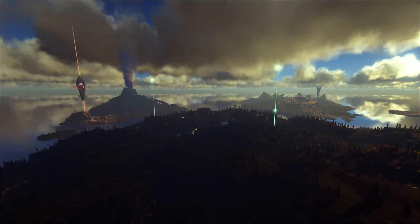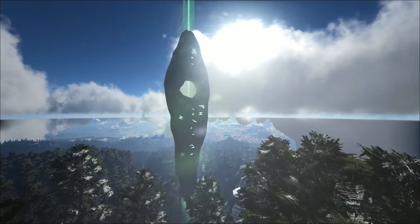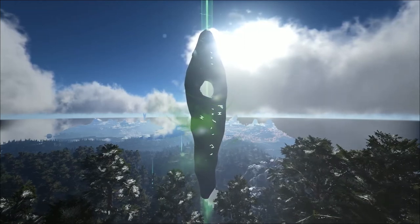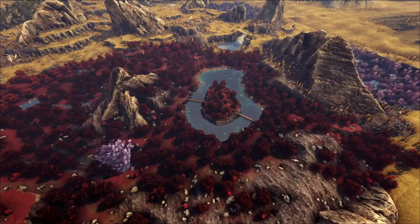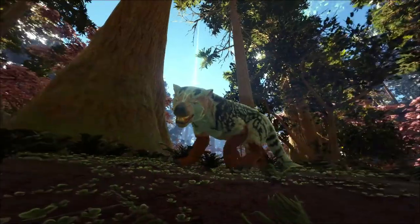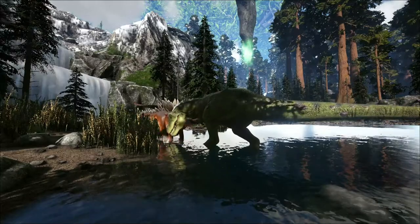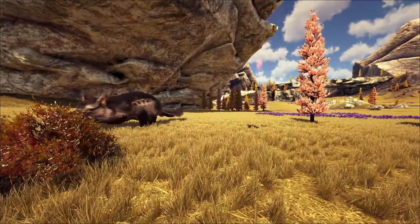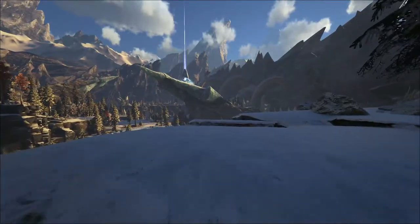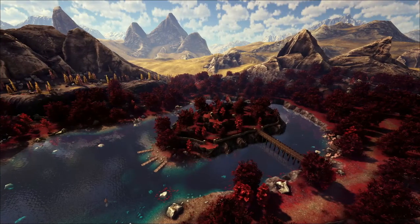Fjorda, the last installment of Wildcard, supposedly before the release of Ark 2. One of the biggest maps created, it contains many different biomes and almost every dinosaur included in past releases. Fjorda is a vibrant place, inspired by Norse mythology, and contains some of the most unique sites where a player can build.